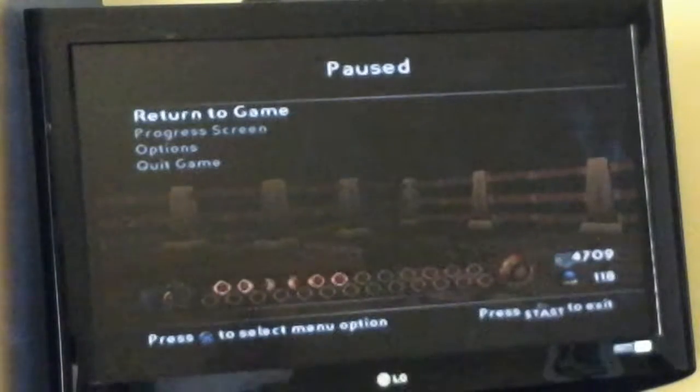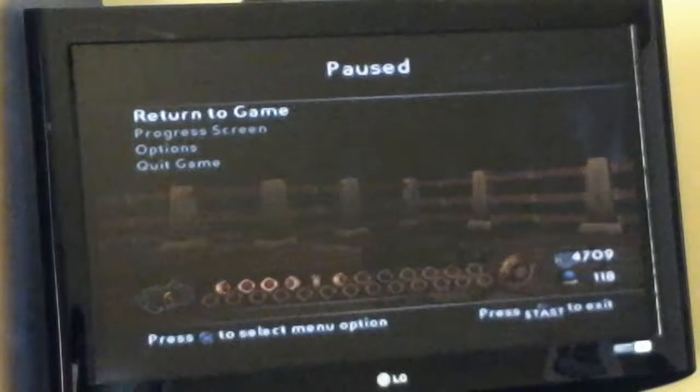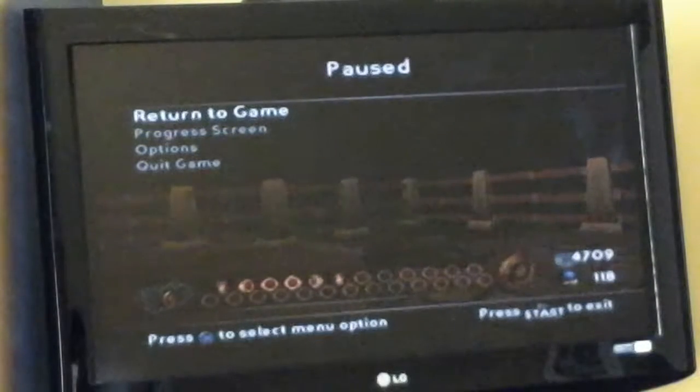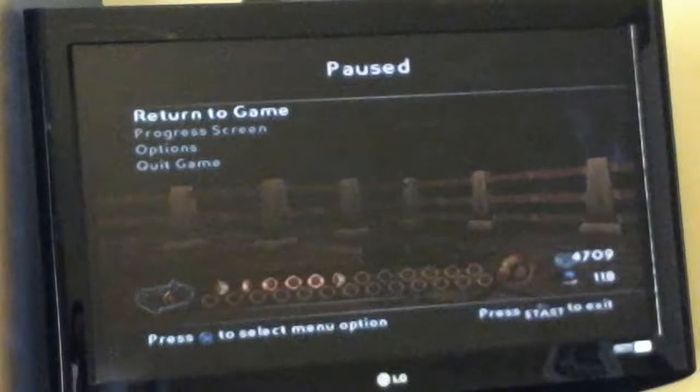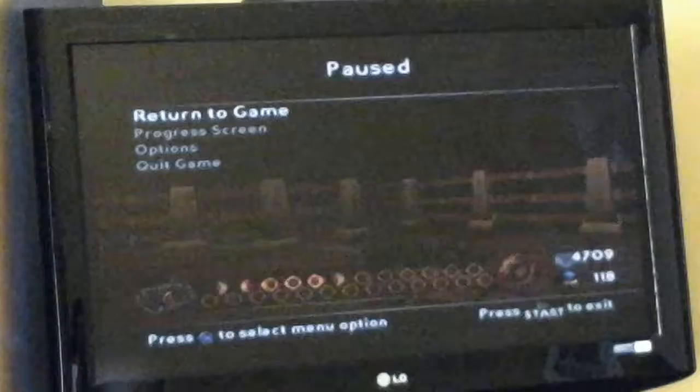Hey yo, what up? Flute Ninja back with more of Let's Play iNinja. In the last episode, we did some clouding around and did one challenge in Sneak and Destroy. In this episode, we're going to go ahead and do the final challenge in Sneak and Destroy and do the first half of the second challenge in Crystal Carvin. So let's get to it.